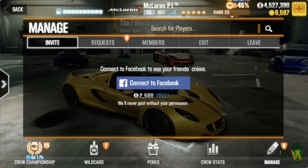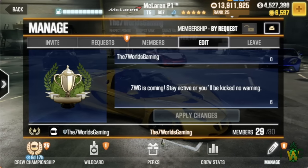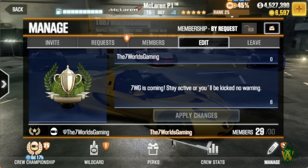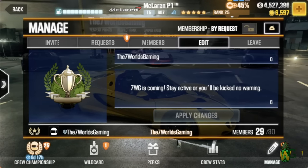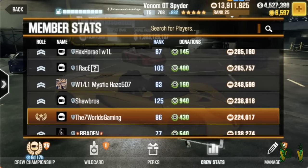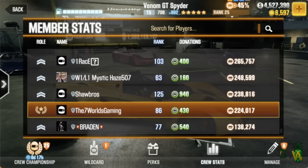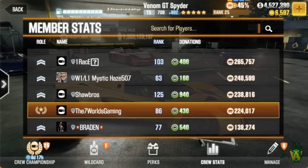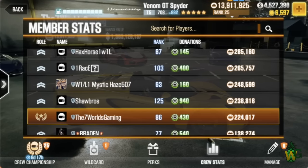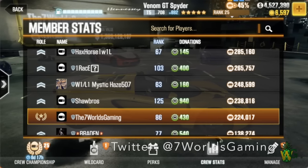My crew currently has one spot open, and I want to add somebody who has a chance before we claim the car — that way you have a chance at getting the 911. If you can hit more than 1 million RP per crew season, don't leave your crew just yet. Send me a picture on my Twitter or Facebook showing your crew stats. On Facebook leave a comment, on Twitter just send me a picture of your crew stats. For example: 86,430 donations and 224,000 RP. Once I receive that, if you're chosen I'll reply.